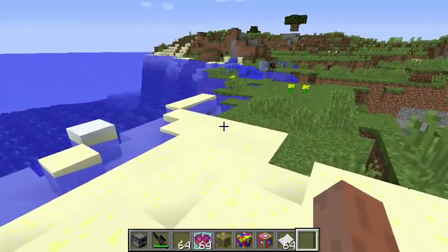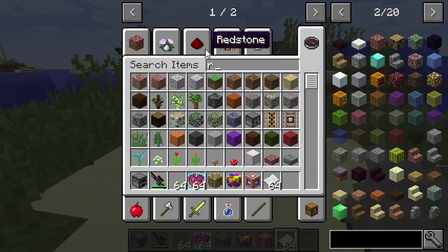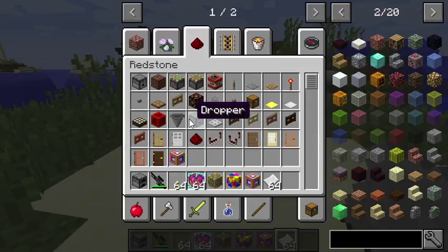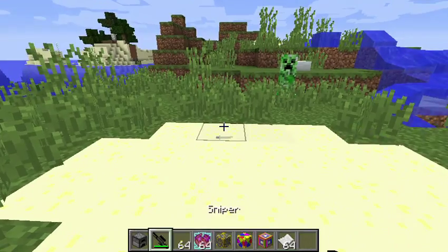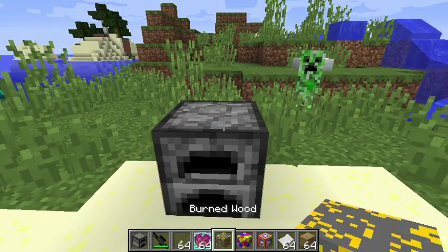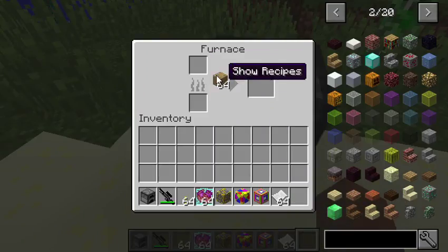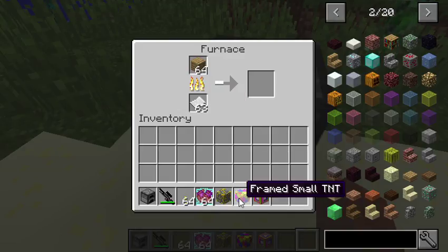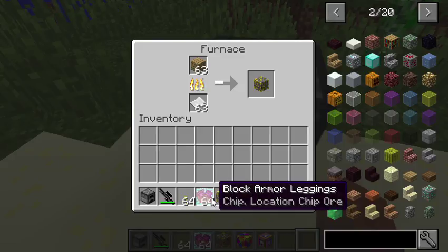So I added in different kinds of fuel. Let me see — this paper, does it have a recipe? Yep. So now we can put paper in furnaces, so you can smelt stuff now. As you can see, there's burned wood. If you smelt oak wood planks and use this as fuel, it'll make you some burned wood.